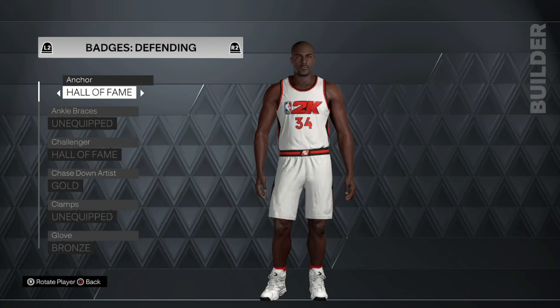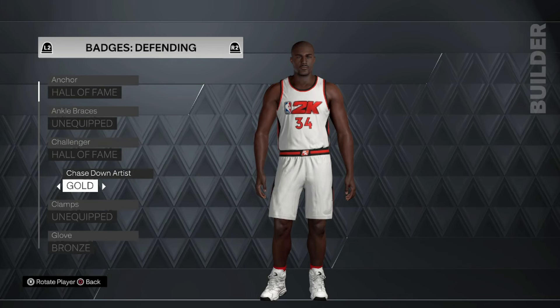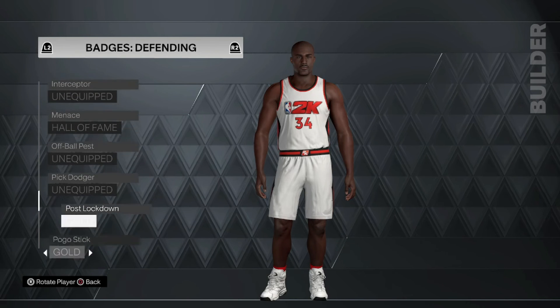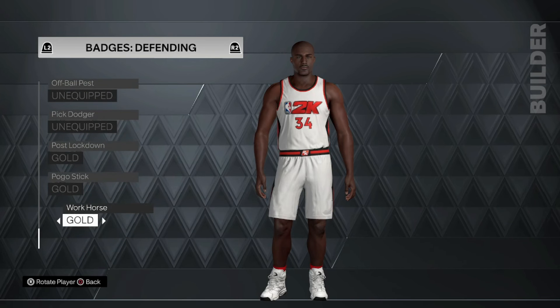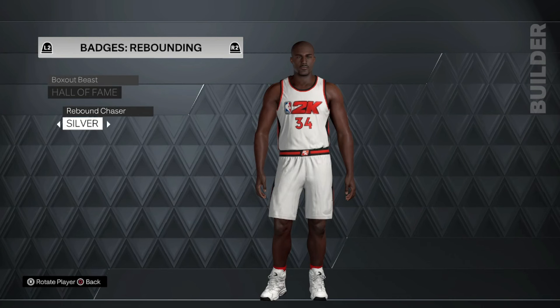His group: Hall of Fame. It's a goal — anchor Hall of Fame, challenger Hall of Fame. Stein artist gold, gloved bronze, defense Hall of Fame, post lockdown gold, post stick gold, work horse gold — cause he's pretty quick for his size. On his actual template they had him with behind-the-back for Steph Curry, which is pretty funny when I was watching it. Box out beast Hall of Fame, and three-pound chaser on silver.